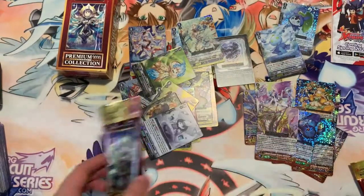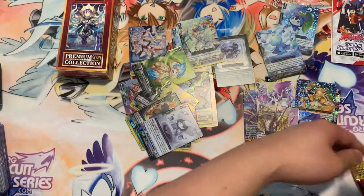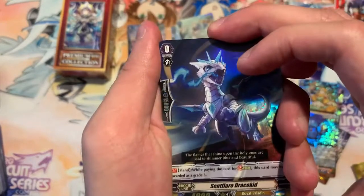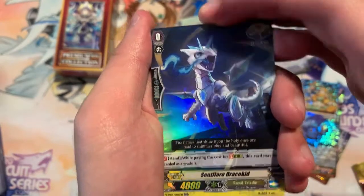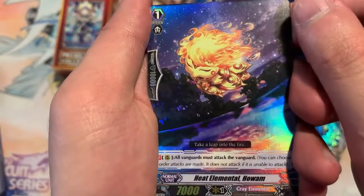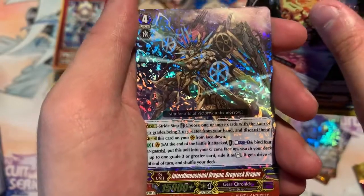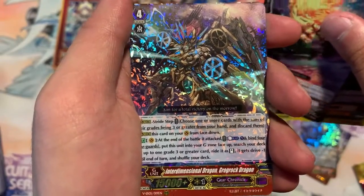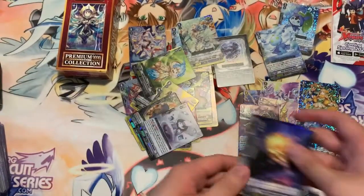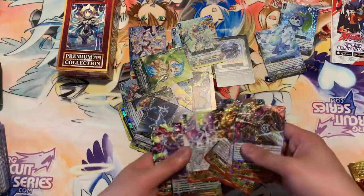For our final card pack let's see what we get. We have Scent Flare Drago Kid, Heat Element Hoan, and for our final card we have Interdimensional Dragon Grog Rock Dragon. As a recap, we'll go over the special prints we got.